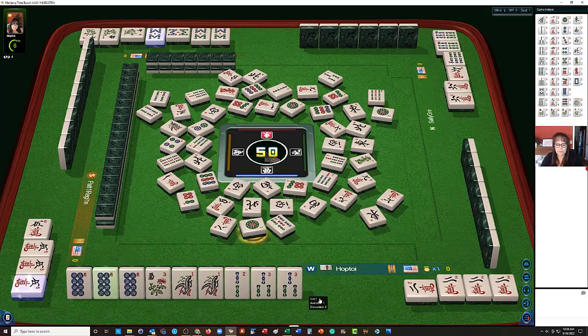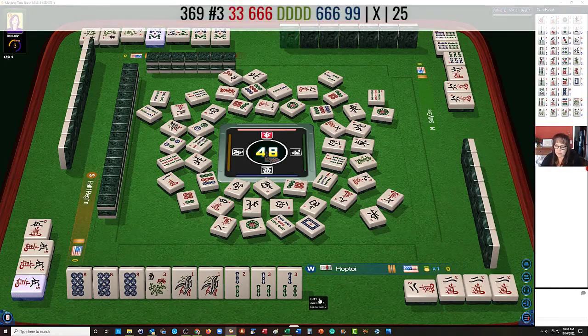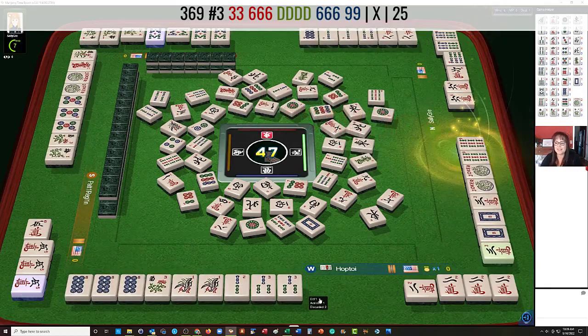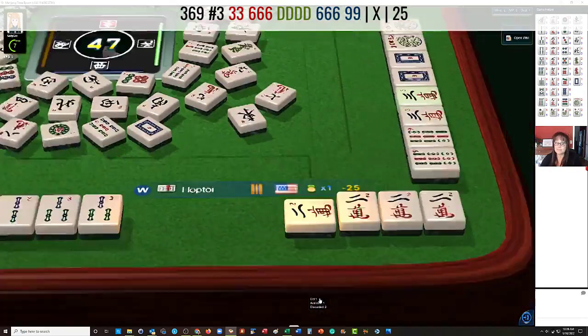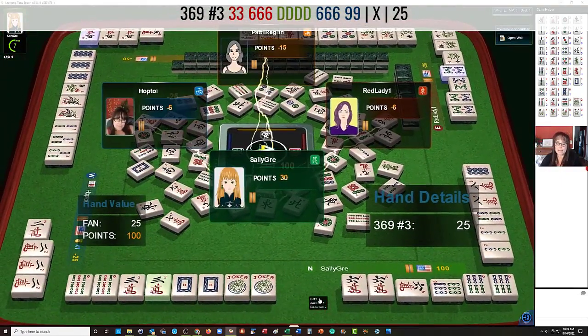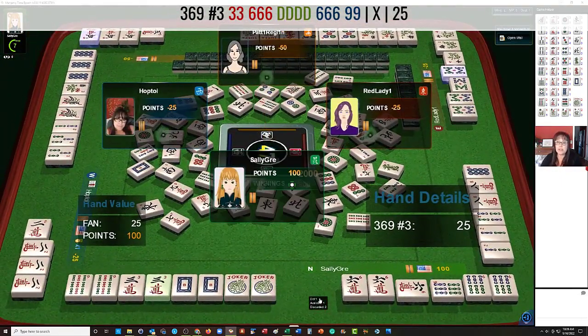We could play 2, 8 flower, but we need lots of flowers. So on the right — 3, 6, 9 dragon, 3rd hand down. They would need white dragons for that. There's a hesitation — they're probably playing 3, 6, 9. There it is: 3, 6, 9 dragon. Learn how to read hands.